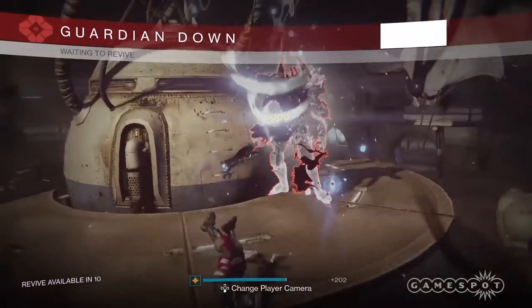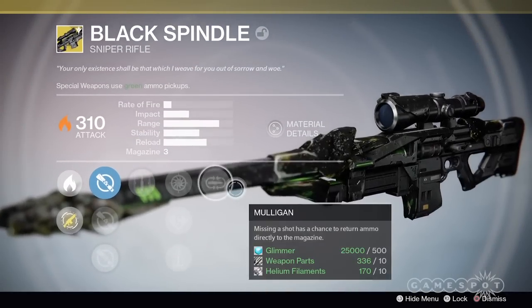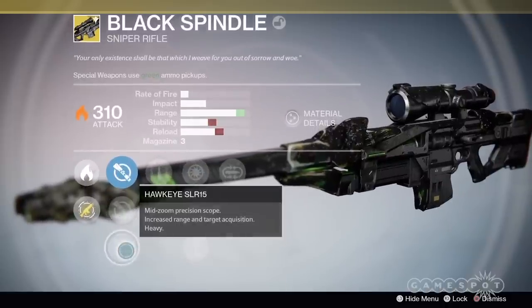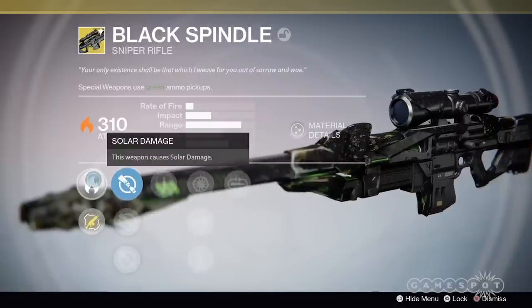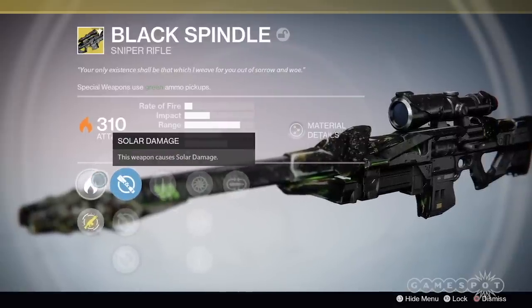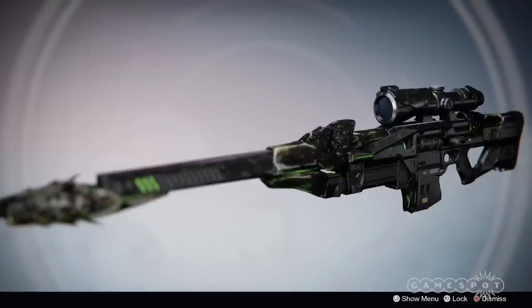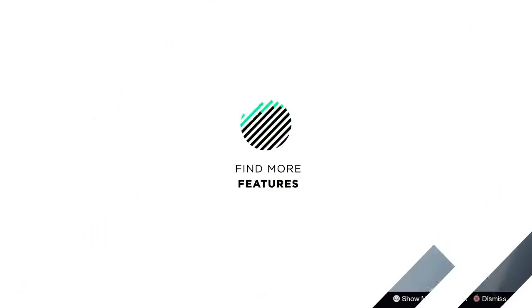Once you do that you're gonna end up with your shiny new Black Spindle, bringing all those nostalgic Crota feels. Good luck to all you guardians — today is the day you need to try to get this, because who knows when it'll show up in the daily heroic rotation again. Try to get your fireteam together, check Destiny LFG, and stay tuned to Gamespot.com for continuing coverage of Destiny.